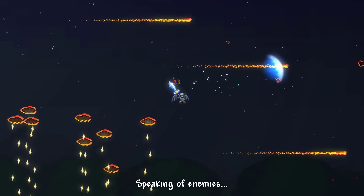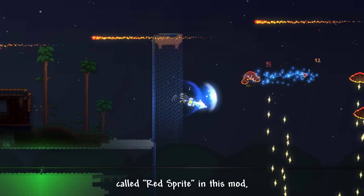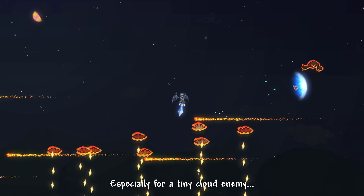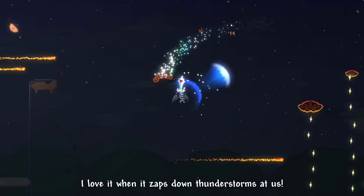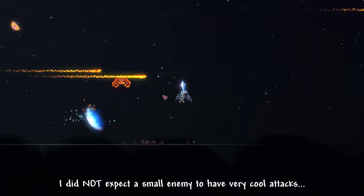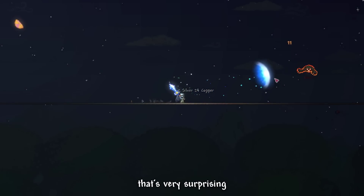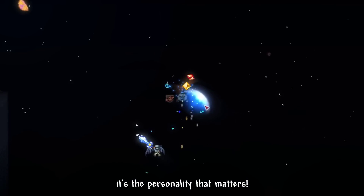Speaking of enemies, there is a mini boss called Red Sprite in this mod, which I did not know how to summon but its attacks look pretty cool, especially for a tiny cloud enemy. I love it when it zaps down thunderstorms at us. I did not expect a small enemy to have very cool attacks — that is very surprising. Looks like size doesn't matter; it's the personality that matters.